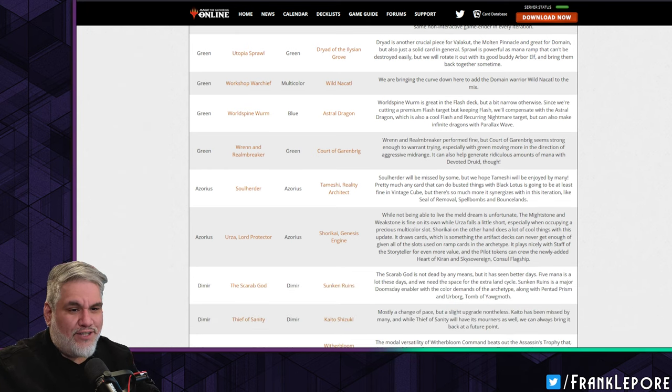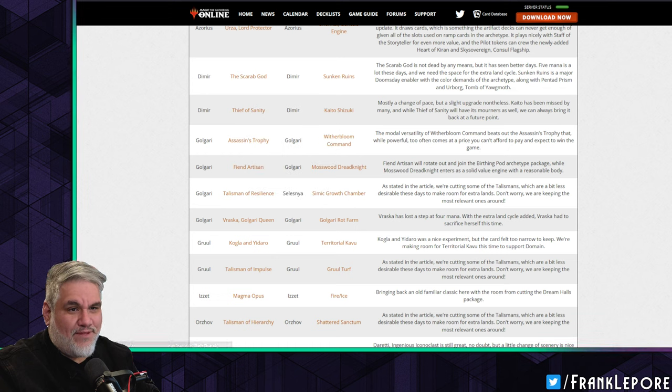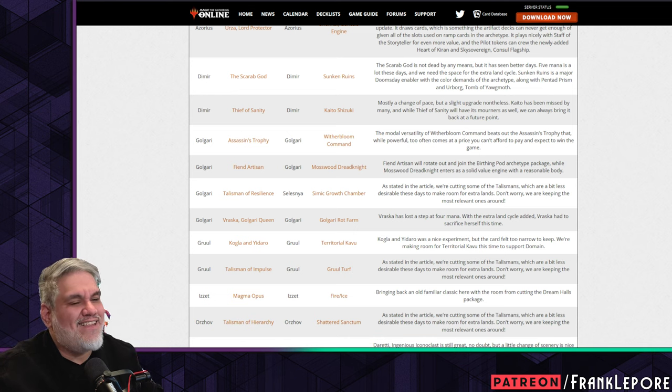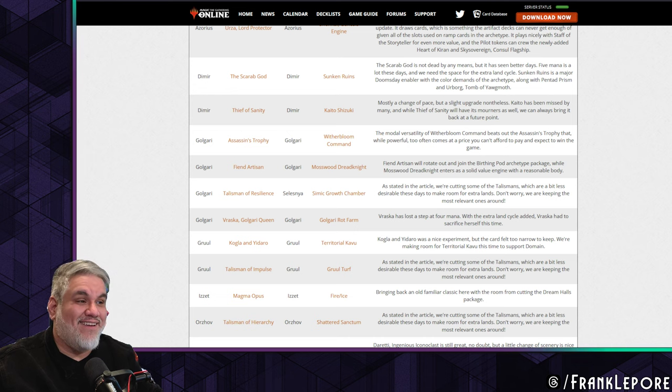Scarab God comes out for Sunken Ruins. There are choices I understand but don't necessarily love — I do like these cards. Scarab God is not dead by any means but has seen better days; five mana is a lot. But five mana being a lot is dependent on how you're building the Vintage Cube — you're choosing to make it a lot.